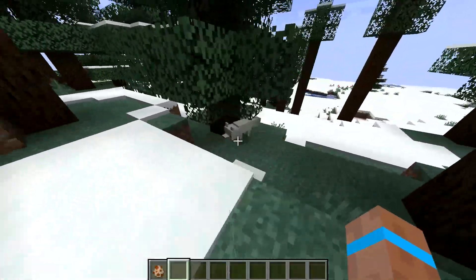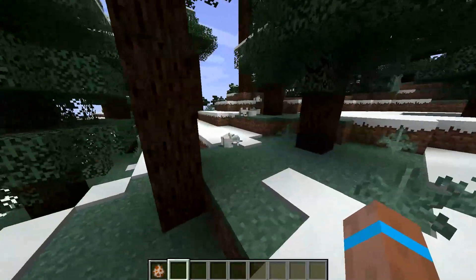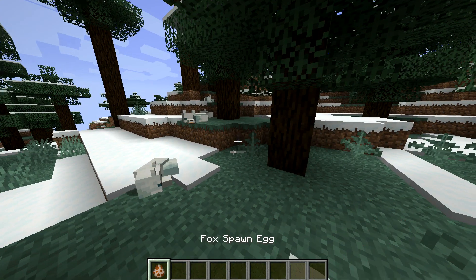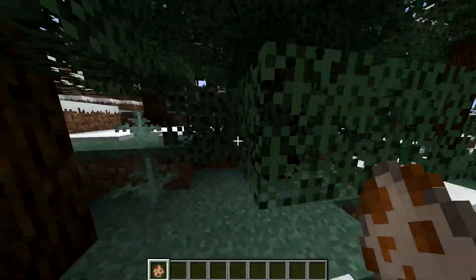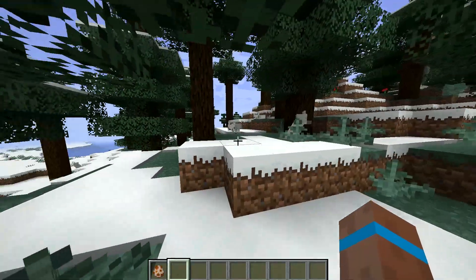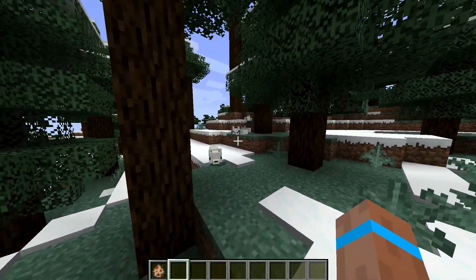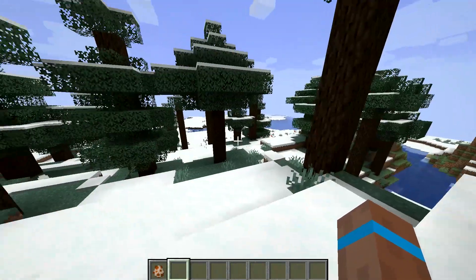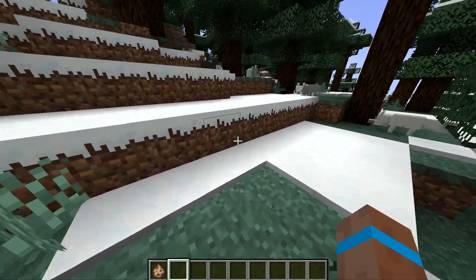The foxes are added — this is the white fox with black eyes. The foxes in the taiga biome are added as red foxes.